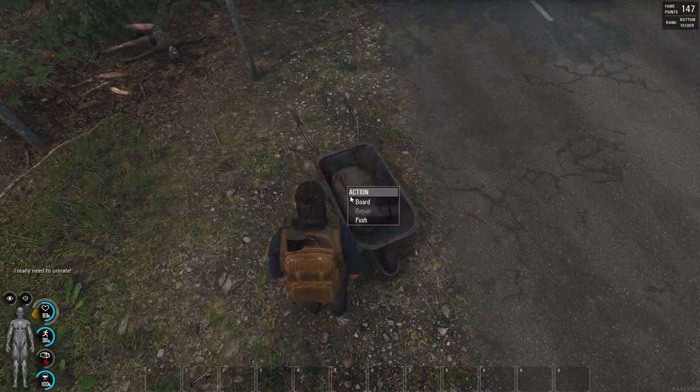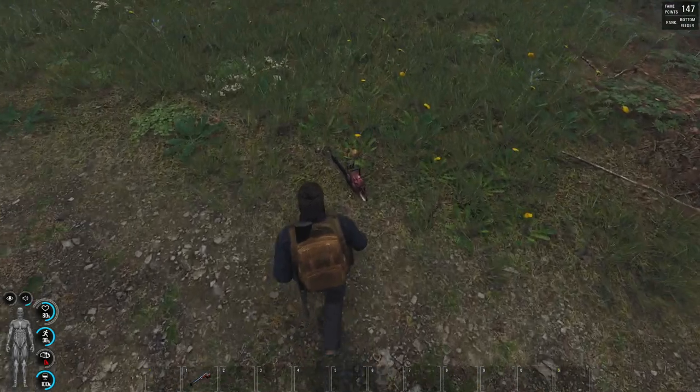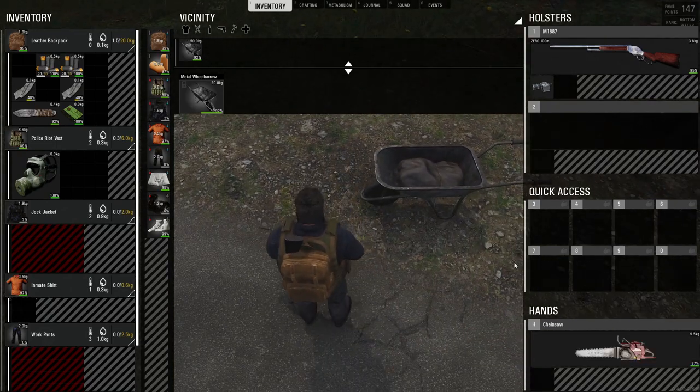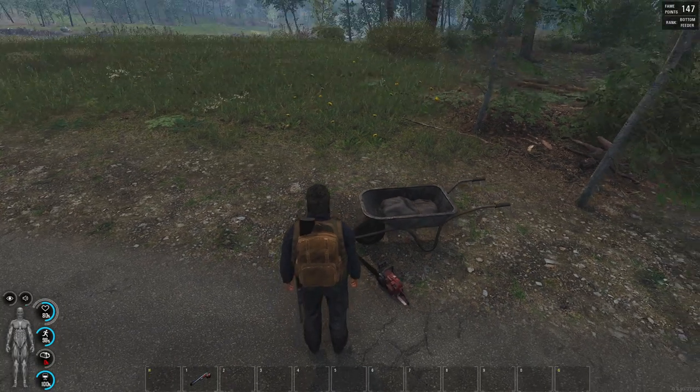I thought it also had inventory space, apparently not. But I'm guessing we can just put things in it. The wheelbarrow is supposed to carry things.